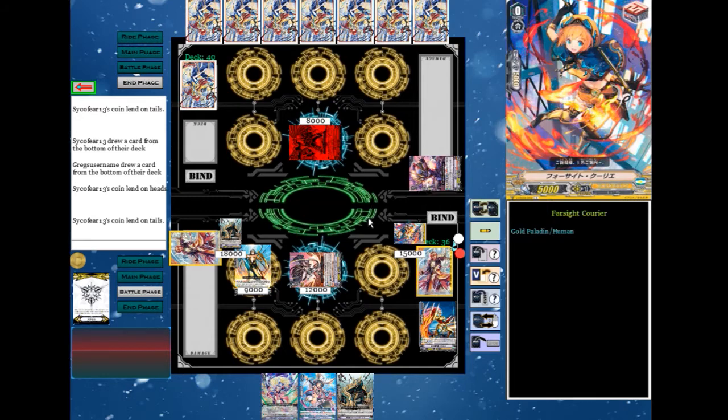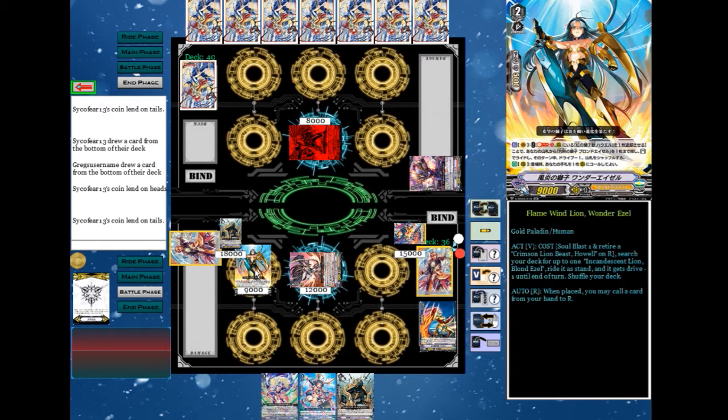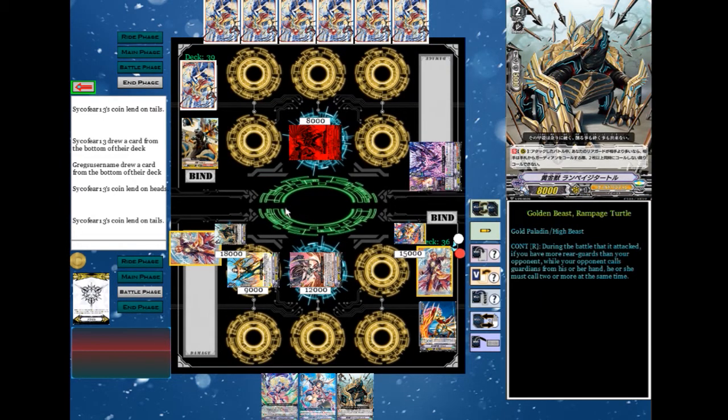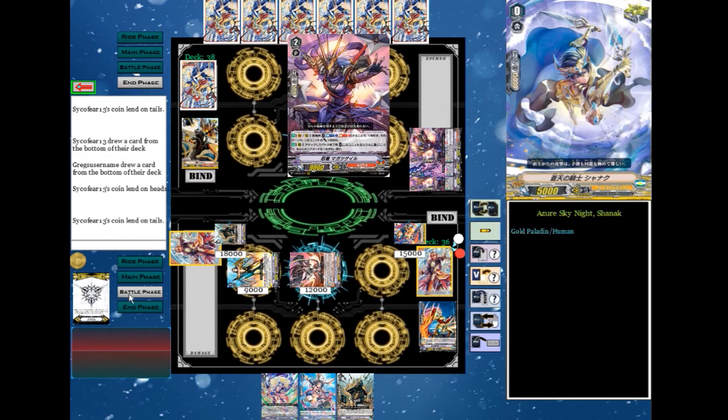Draw a trigger power. Wander Ezel. Rampage Shuttle requires two to guard against. Turn end.